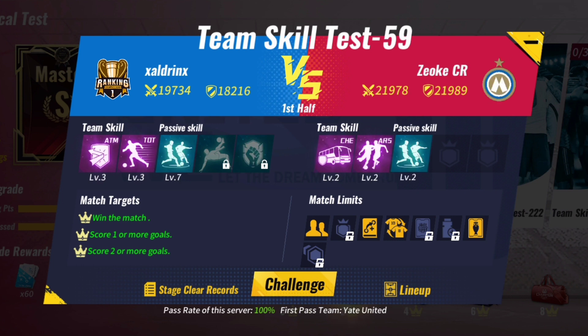Team Skill Test 59: Use Atletico Madrid plus Tottenham. You can either play the match and make substitutions after 15 minutes, or skip the match.